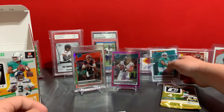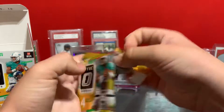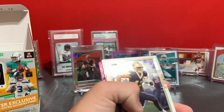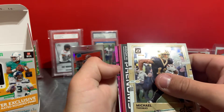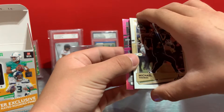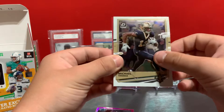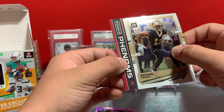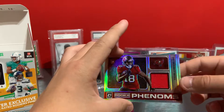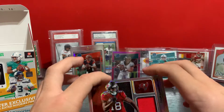We still have one more pack and it's thick. We definitely have a thick card in here and we have our pink still. We have Michael Thomas, and going from the back — Andrew Thomas rookie and a pink raider rookie Lynn Bowden Jr, not bad. Now we got our jersey rookie phenoms Buccaneers — Tyler Johnson — is it a cool patch? Hey, okay, silver rookie phenoms Tyler Johnson patch card.